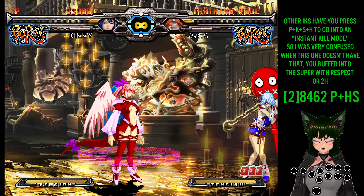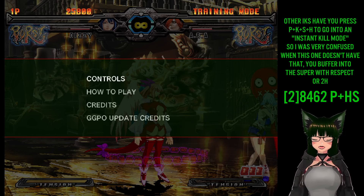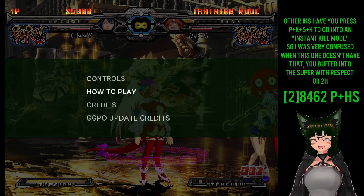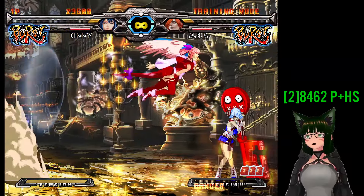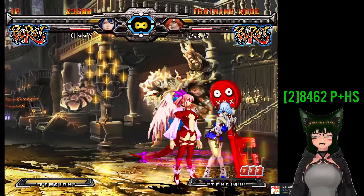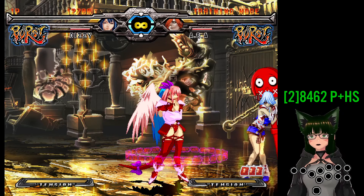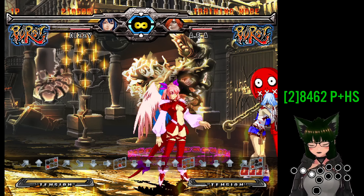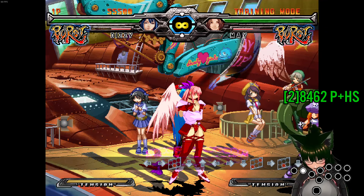Back with some plus-R fun. Somebody on the last video requested that I check out Dizzy's Instant Kill. So we're going to look that up and see how that goes. Interesting — it's sort of like Guile's Super Turbo super. The input is E, H, S, up, left, right, down. I need to look up if I need to go into Instant Kill mode. I might be getting messed up by XR here. Okay, it doesn't require an IK at least. And then how do you taunt? I hate plus-R for this reason — going into the command list and it doesn't actually tell you how to set up every command.